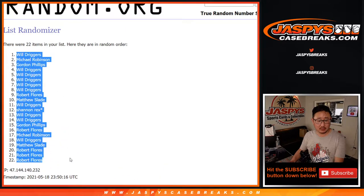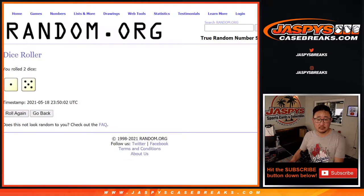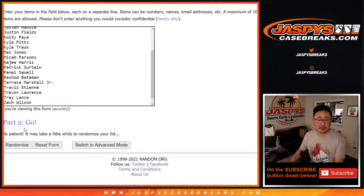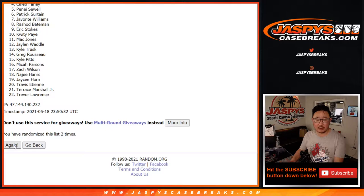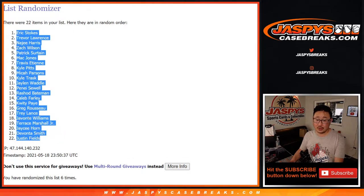Got Will down to Robert. One and a five, six times for the players. One, two, three, four, five, and six, final time. After six, we've got Eric Stokes down to Justin Fields.